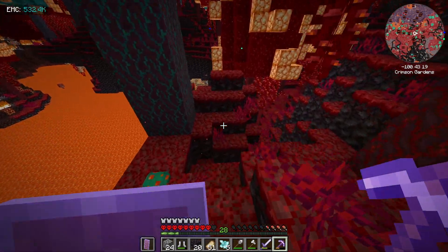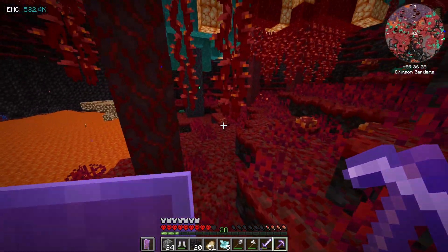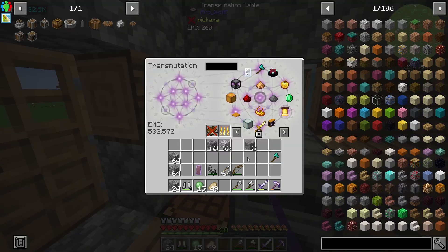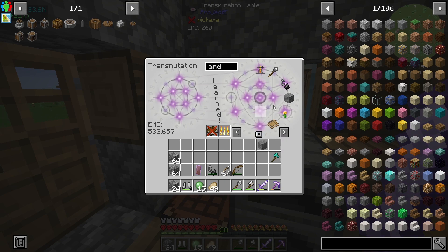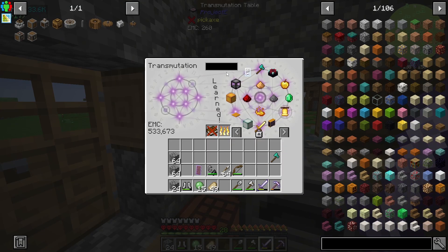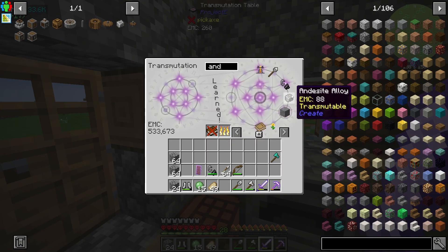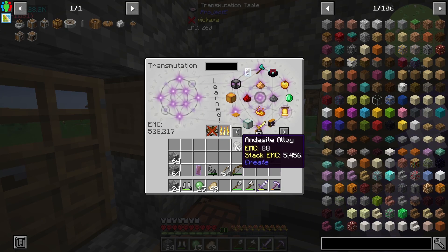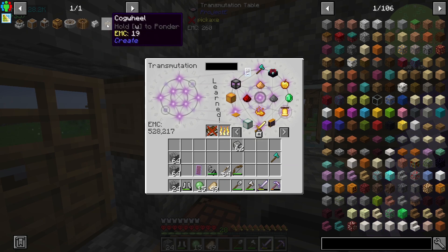Once we've got one diamond we can just literally duplicate it quite easily with the transmutation table. So there we go — we have got some andesite by making diorite with quartz. I can save this all in here now and take the andesite. I think I need two, and then I need some nuggets. Hoping that I can craft this — yes, it's got EMC on it! So now we can take andesite and now we can start the process.